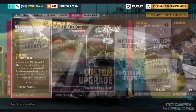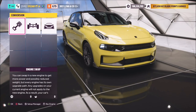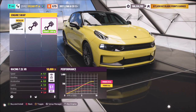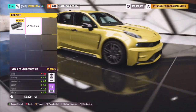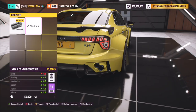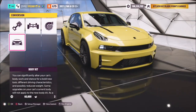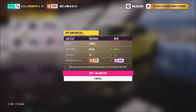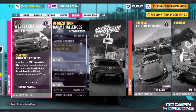The challenge wants you to spend 60,000 credits on upgrades. The easiest way to do this is by doing the V8 engine swap, which costs 50,000 credits, and then putting on the wide body kit for 10,000 credits. That's the quickest way to spend 60k. I'd personally recommend also upgrading the brakes and suspension, but if you just want to complete the challenge quickly, the engine swap and wide body kit will do it in under 30 seconds.